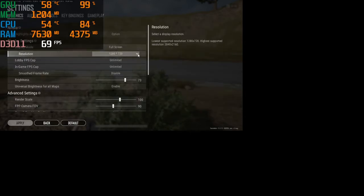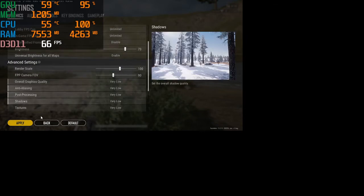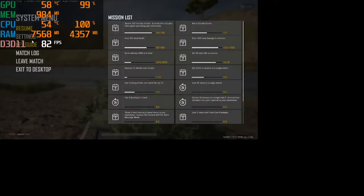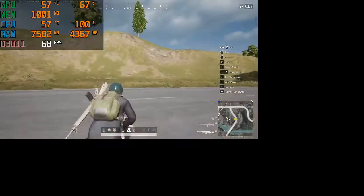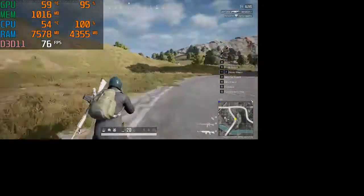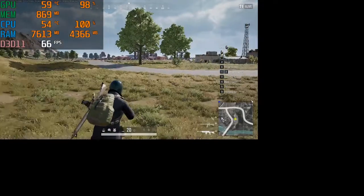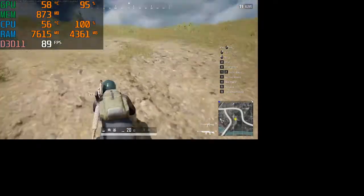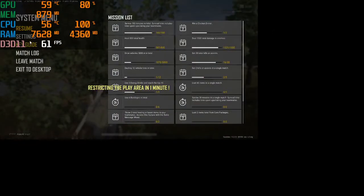Now we are trying 768p, very low settings. Apply and make everything very low. The FPS is around 70, but dropping to 43 sometimes. We are trying another setting — 768p also, and trying low settings. FPS is 51, not reaching 60, and dropping.